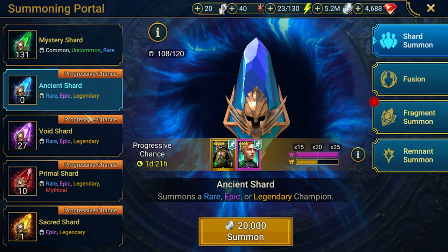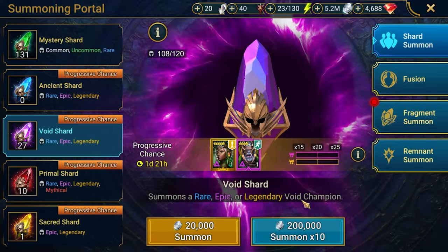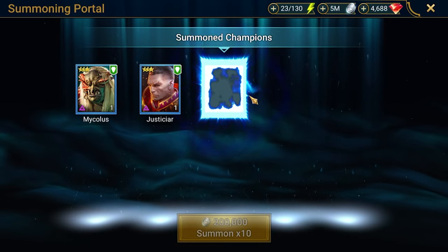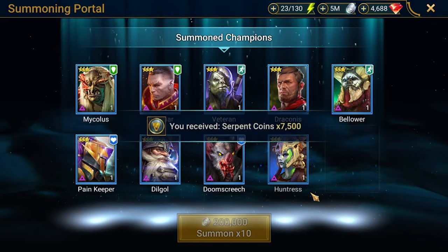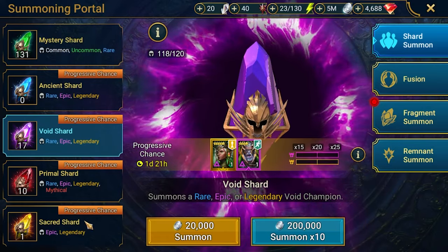Now let's take a look at the Void shards. I'd like to get another copy of Urogrim to solo better content or empower for more stats. And maybe this new champion Sensa. I don't know even where I am with mercy, but we'll see. Honestly I'd like to get Felhunt because I don't have Felhunt Bellower — Painkeeper another, great. Give me Felhunt please — no, no Felhunt. I will need to wait a little bit longer for Felhunt.